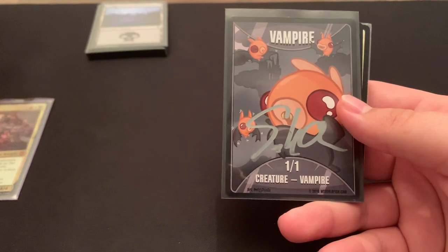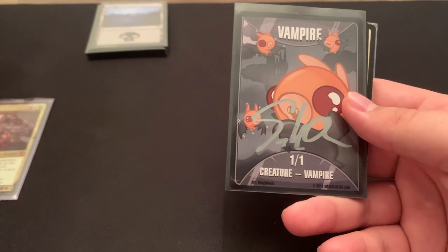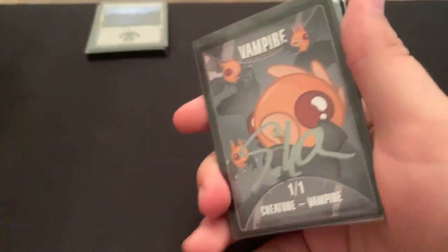These are my special little Saffron-signed vampire tokens. But really, they're supposed to be these boys — just 1-1 vanilla guys.